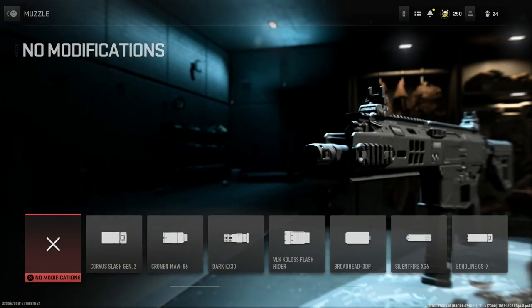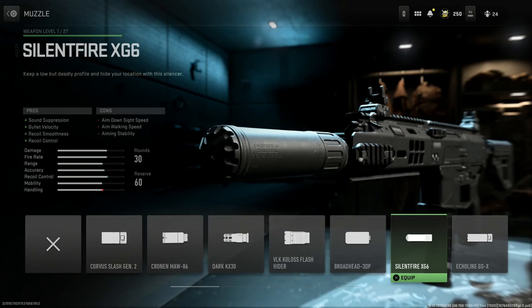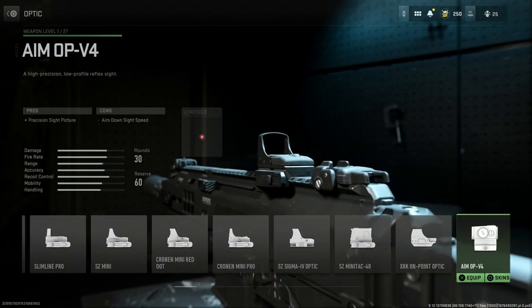Because we're going to be firing this in 762x35 — in this case 300 Blackout — we're going to want a suppressor. Available here in the unlock chain is the Silent Fire XG6. We've seen this suppressor in private games for a while and now it's finally unlockable. It gives us sound suppression, bullet velocity, recoil smoothness, and recoil control, with cons being aim-down-sight speed, aim walking speed, and aiming stability. We'll obviously put the suppressor on, because 300 Blackout and Whisper rounds are mainly designed — especially the subsonics — to be fired suppressed.